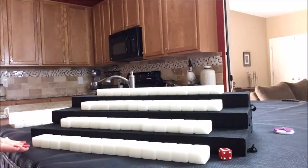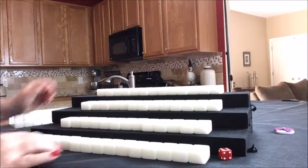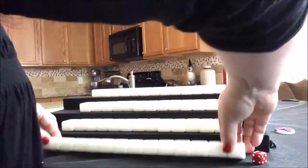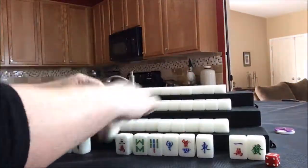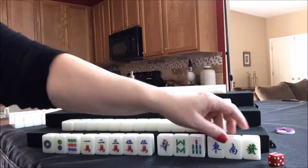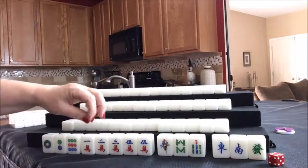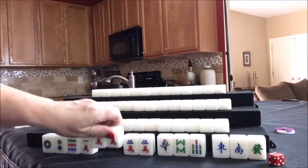Everybody has their tiles. Let's look at what we can do for east. For east, we have three dots, five cracks, three bams, and some honors. We do have some chow potential — there's a one, two, three, and then a pair of fives. That's actually a chow right there.